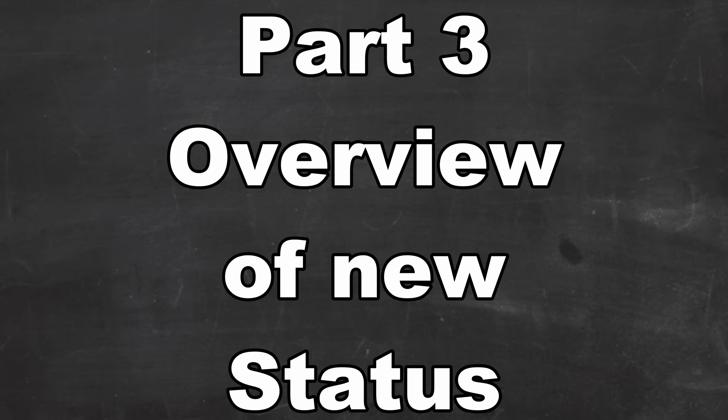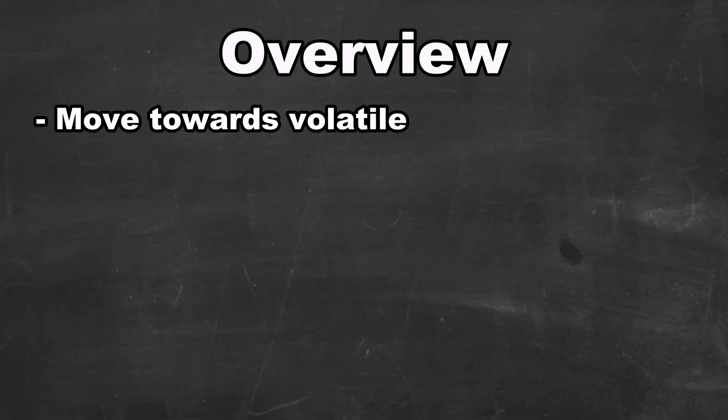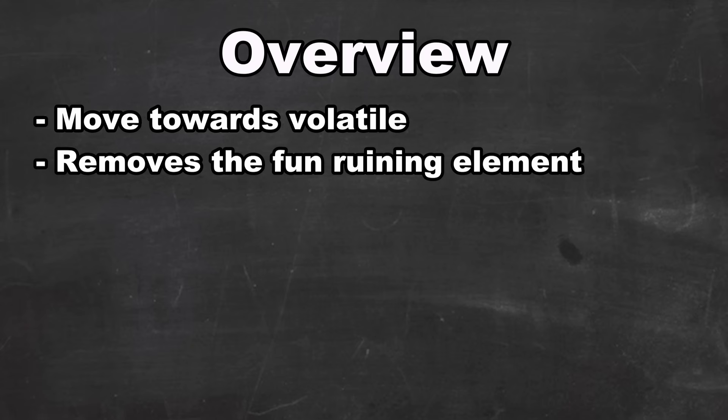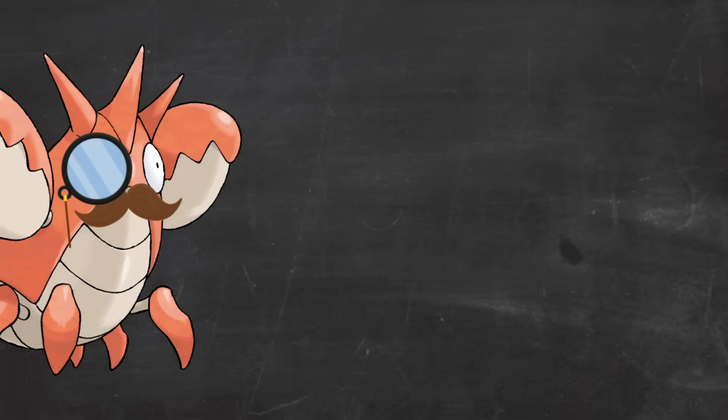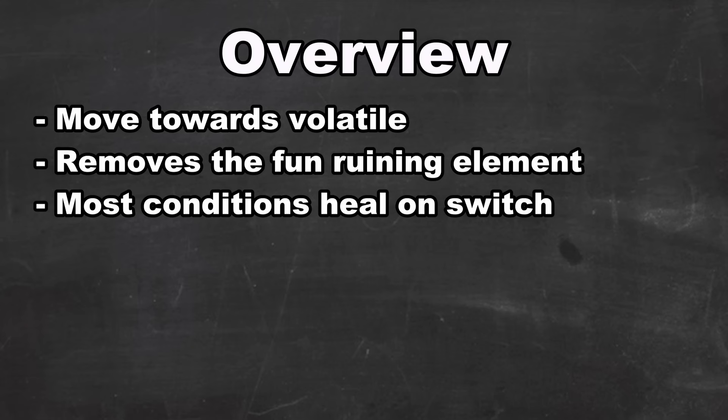Having gone over most of these status conditions, how would I actually change them? The first thing I would do is make most status conditions work in a way similar to being volatile — cured on switch out. I think most status conditions are really too game-changing, and this leads to one major issue: they take away a lot of fun. How many times do you get into a good scenario and then your Pokemon gets paralyzed, or you set up a sweeper and then you get burnt? It just takes away a lot of the fun for these effects to be permanent. I would have it so that on switch out, most of these conditions will just naturally go away, meaning when you switch in, you get a brand new slate to work with.